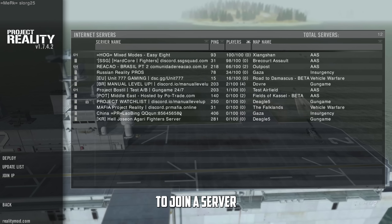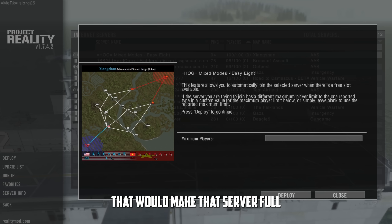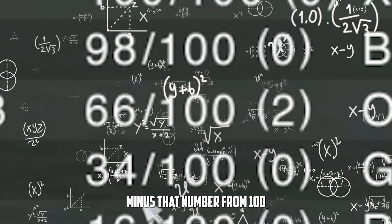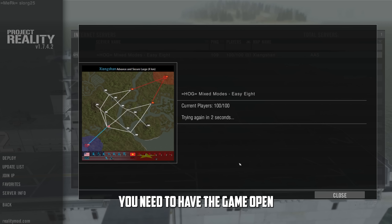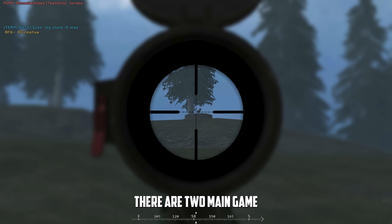To play Multiplayer against other players, hit Multiplayer, Join Internet, Update List. From here, you'll see the available servers. To join a server, either double-click on it, or select it and click Deploy. If the server you want to join is full, select it, click Server Info, Auto Deploy. Then type in the number that would make that server full — in most cases this would be 100. If there's a number in these brackets, those are reserved slots. Minus that number from 100 to get the full server number. This will try and join you to the server roughly every 5 seconds. Worth noting, you need to have the game open while you do this. Minimizing the game will pause the process until you open it again.